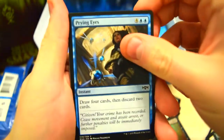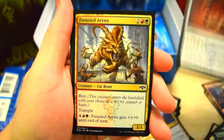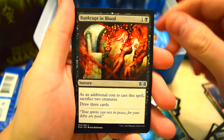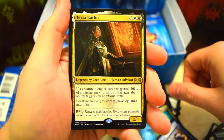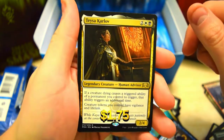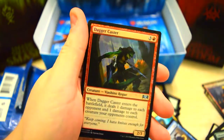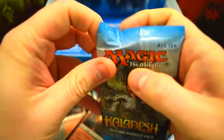Let's see if we can pull that masterpiece we've been hunting for. Bankrupt in Blood, Code of Constraint, and our rare we've got Teysa Karlov — very nice. And we got a foil Daggercaster. Alright, the hunt continues — can we pull that masterpiece?